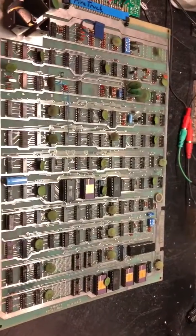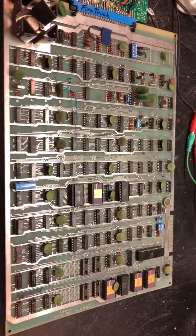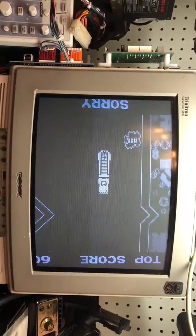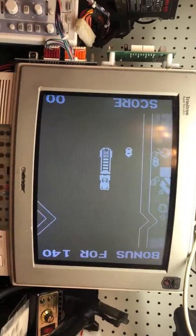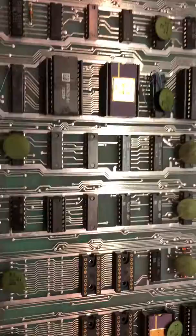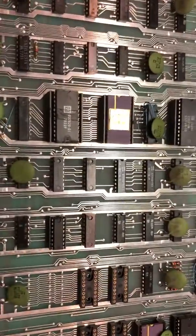So here we have a firetruck board for a KLOV member. It was initially missing the tail section of the firetruck — it was gone. And that was because of that 191 right there at 3L.